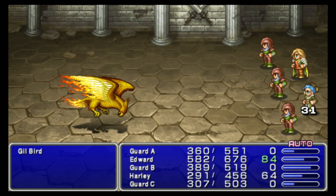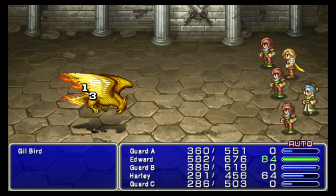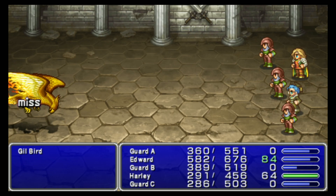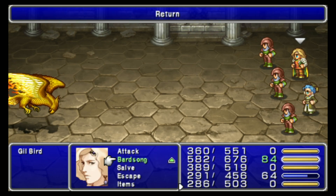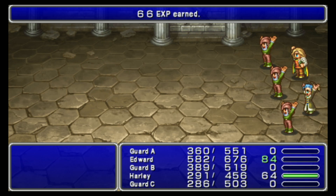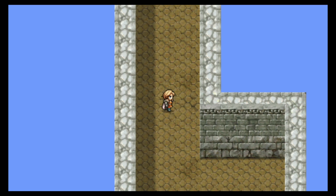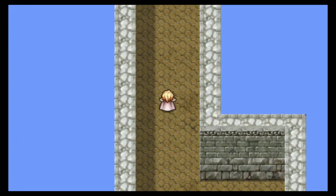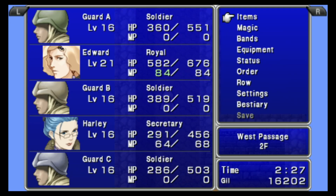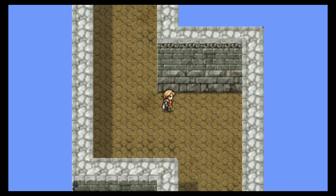Don't bother using a remedy until the end of the battle unless the guards are already killed off, in which case you'll want to remove status in mid-battle. You might even want two remedies just in case. We get the Gilbird egg — this guy only shows up during a new moon, which is why you always want to come in here during a new moon, because the Gilbird egg sells for a lot. Gilbird is pretty dangerous because he can petrify your entire party, so always be ready with gold needles.